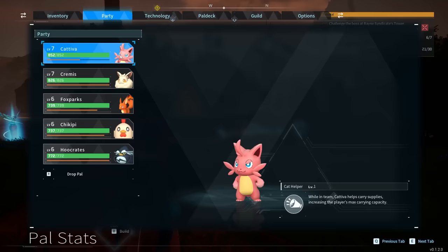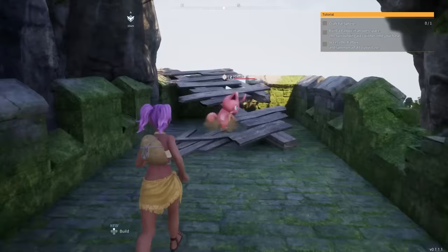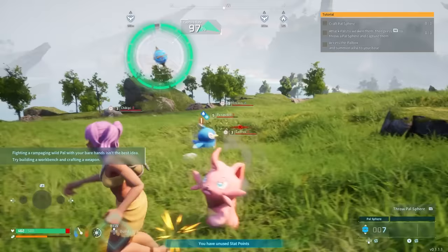Additionally, Kativa has multiple uses for your base to assist with building and crafting, transporting goods, collecting crops for farming, and mining stone and ore. Note that Kativa will run away from you when you get close. One way to catch Kativa is to corner it in an area, then attack to weaken it and throw your Pal Sphere to attempt to catch it. Be careful if you're in an area with multiple Kativa because the others will turn aggressive and attack you.